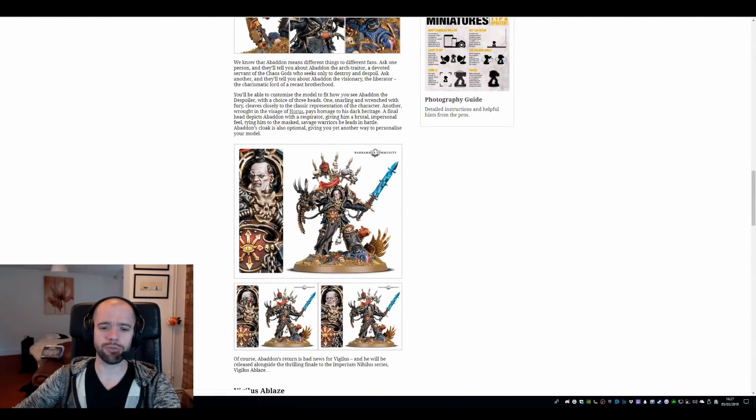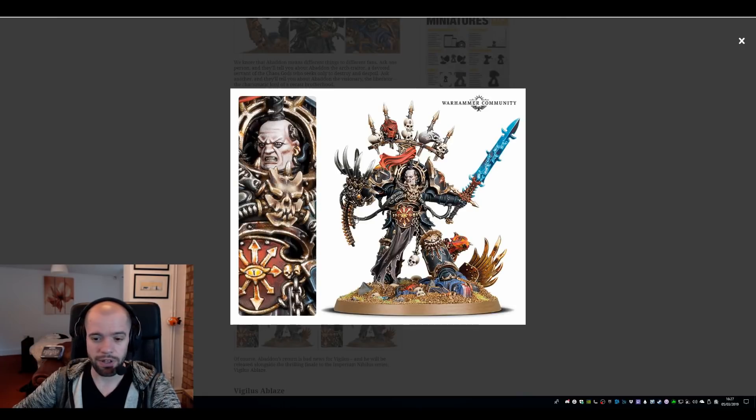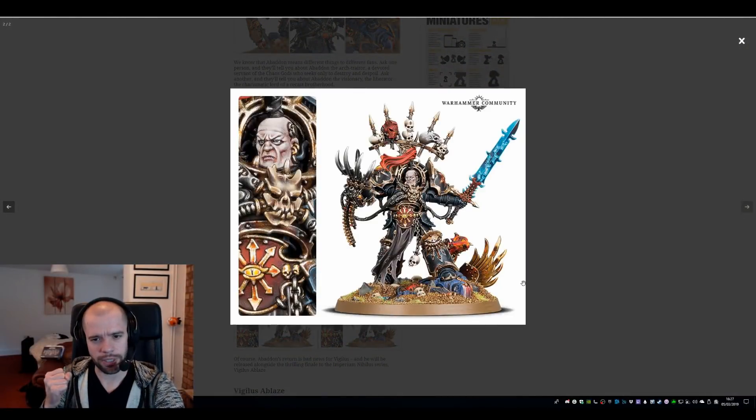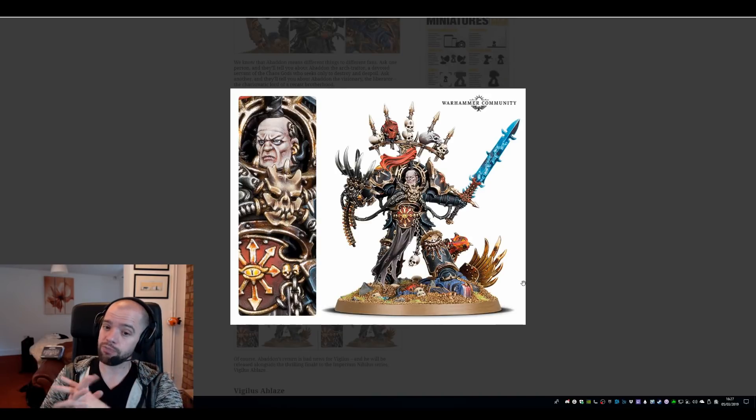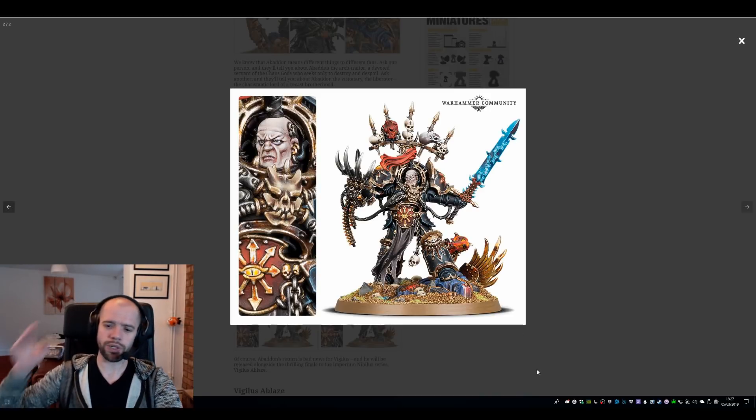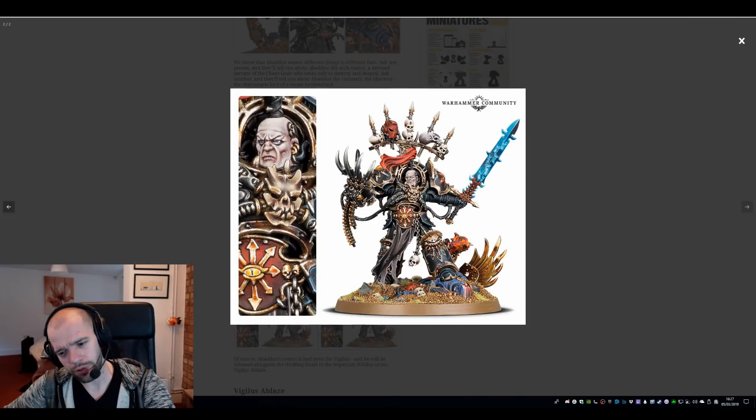We see the final model. Beautifully, we have three heads we can use: we have angry Abaddon, we have masked - difficult to breathe, probably has some COPD - Abaddon, and we have stoic, or if you will, grim Abaddon. I'd probably go with grim Abaddon - grim dark Abaddon, pretty grim dark.